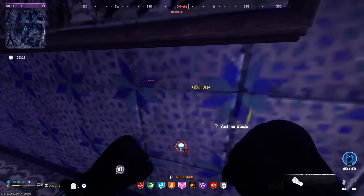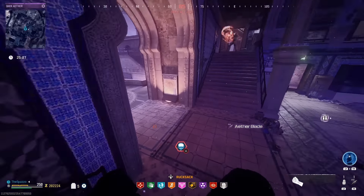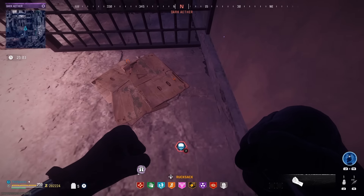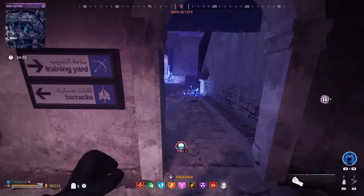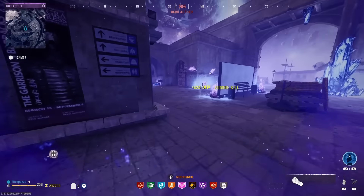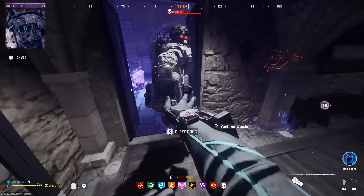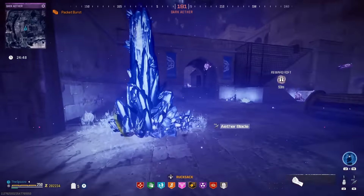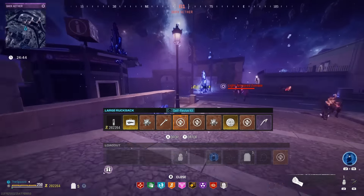We have death perception, so we can check for some wonder weapons real quick. There's a wonder weapon — the antiques office key. We're gonna have to hope we can get that. Let's run over here — yes, there's a wonder weapon in there. It's probably a scorcher or maybe a VR-11. I think the first one might be a VR.